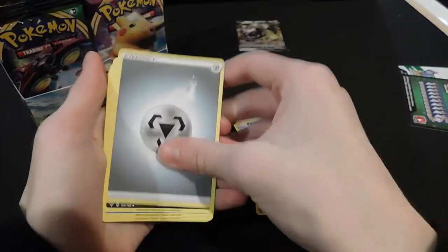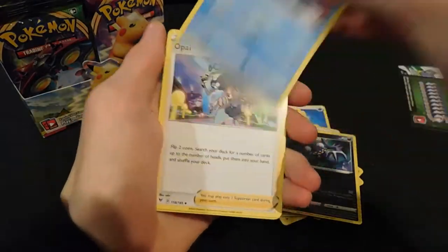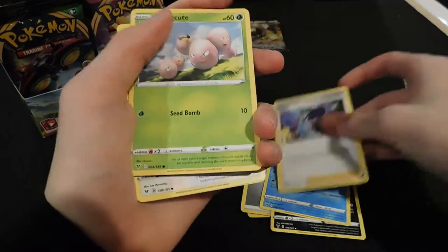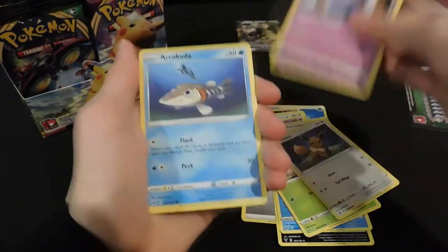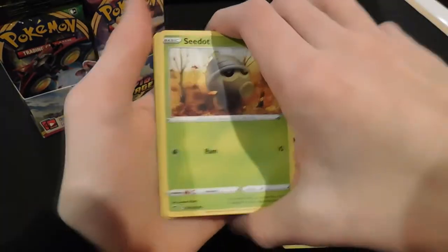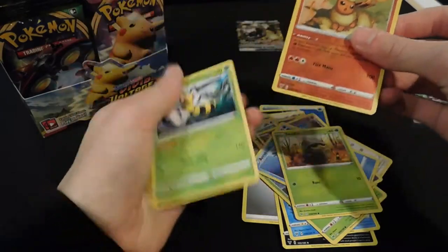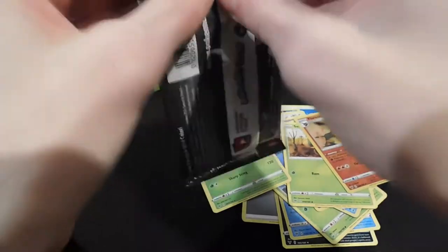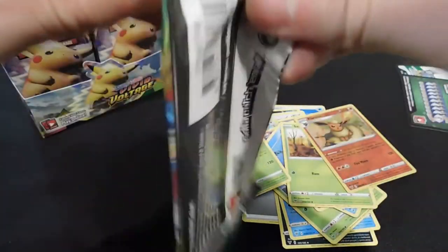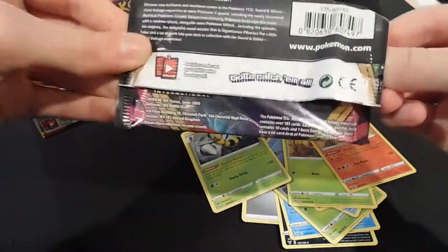Metal energy, Sableye, Opal, Exeggcute, Eevee, Woobat, Arrokuda — and a Beedrill. Opening Pokemon booster boxes is like extremely satisfying.